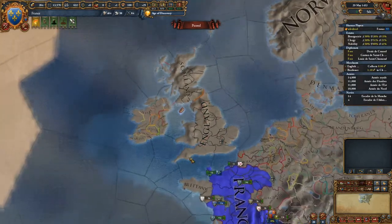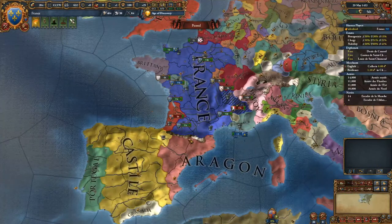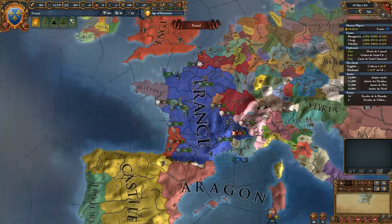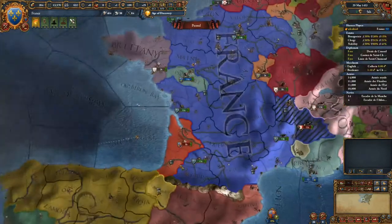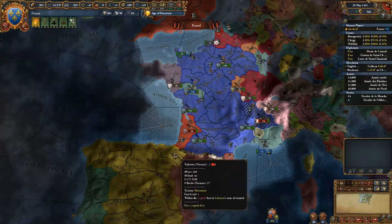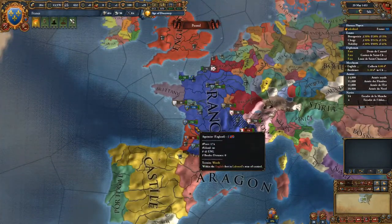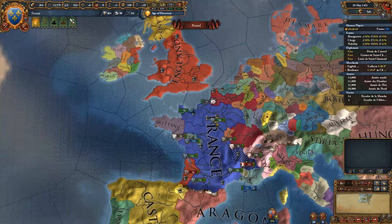So for example, if I am bordering a Muslim nation here in Spain, and I take these two provinces, it wouldn't really affect those nations overall because it's a different religion group, and it's also a different culture overall.